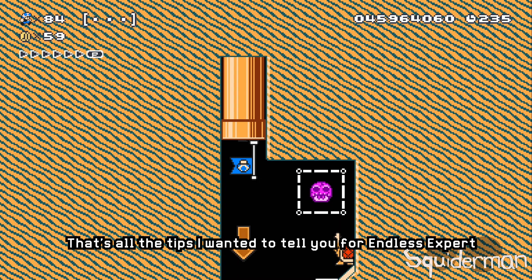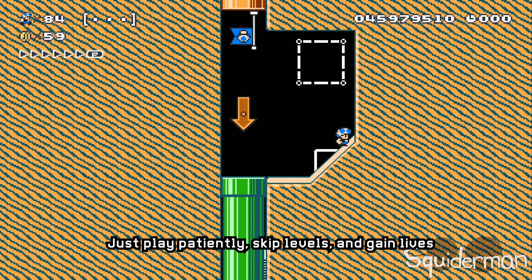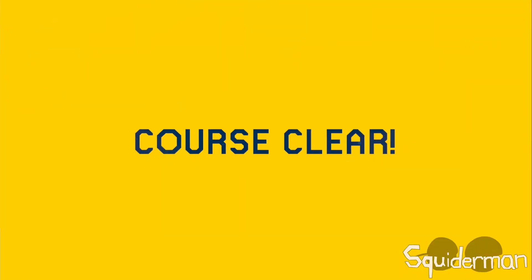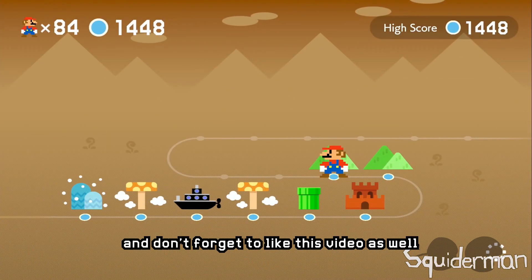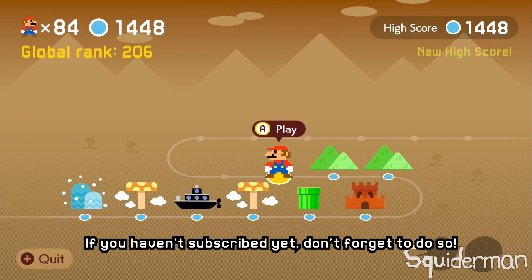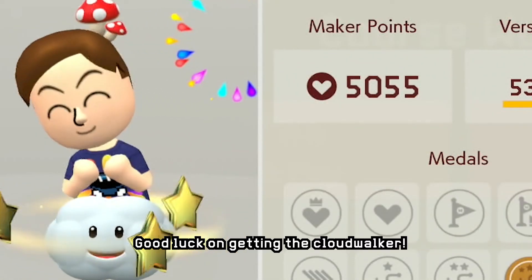That's all the tips I wanted to tell you for Endless Expert. Just play patiently, skip levels, and gain lives. Hope you enjoyed this video — don't forget to like and subscribe. Good luck on getting the Cloud Walker!